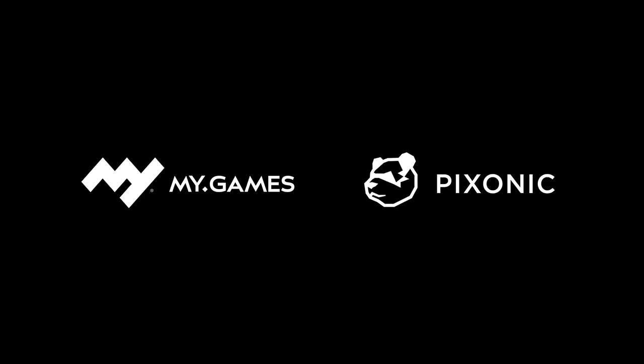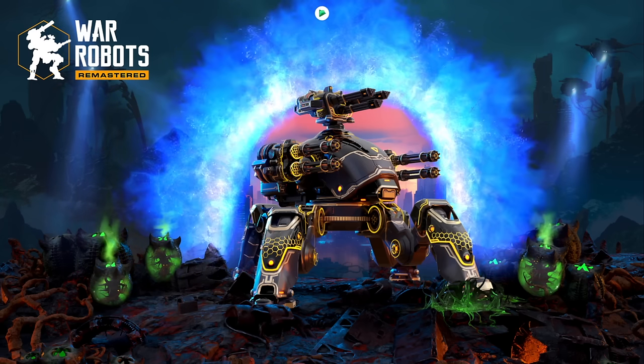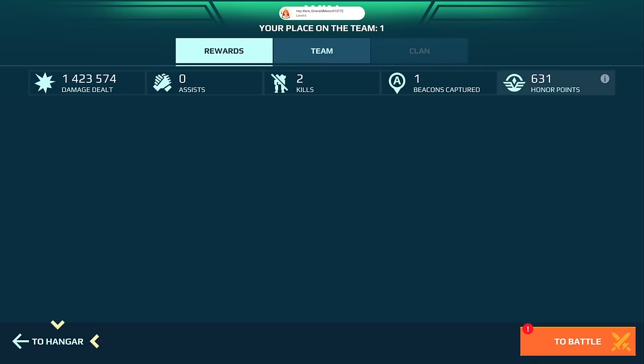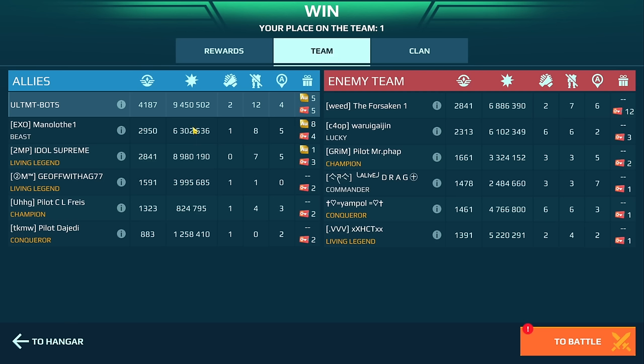My Invader went down so fast — I was going up against a Titan and an Archo at the same time. The Corona weapons don't really do that much damage, so I can understand why they're going to buff it. But this is how we did.